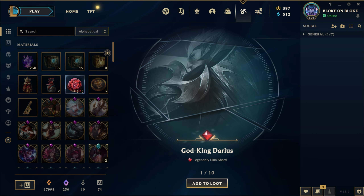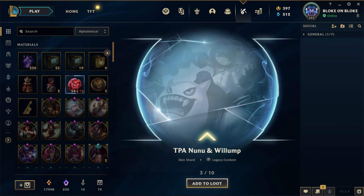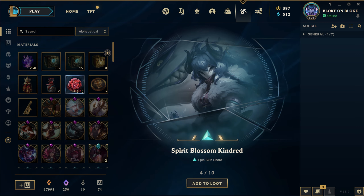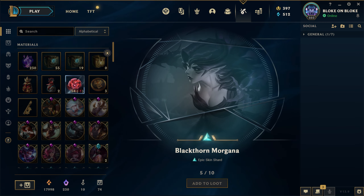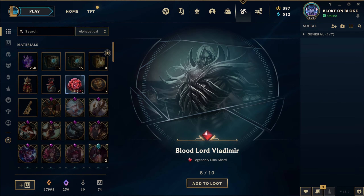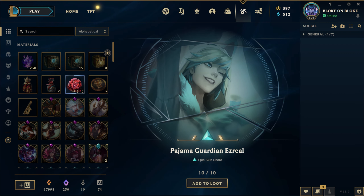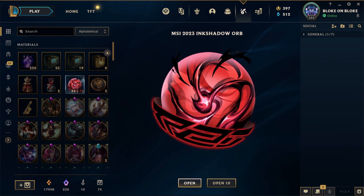And there we go, our first legendary - this is the Darius main skin. I love that skin. If you're using Darius please use that skin for sure. Full Metal Jace, TPA Nunu and Willump, Spirit Blossom Kindred, Blackthorn Morgana, Heartbreaker Vi, Hextech Anivia, and another legendary. Nice work, the Ink Shadow orbs are already paying off. Cosmic Devourer Vladimir - two Vlad skins in 10 orbs. Drama Guardian Ezreal, and that is a Legacy skin too. Some really nice Vlad skins if you're a Vlad main.